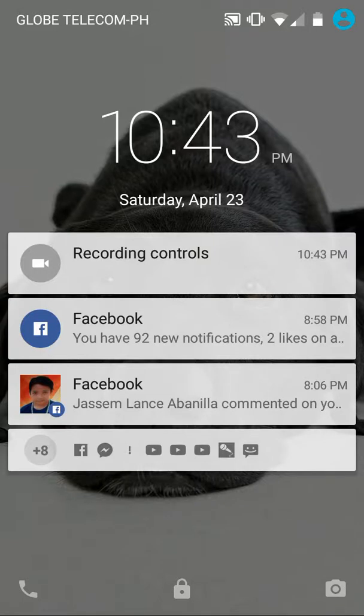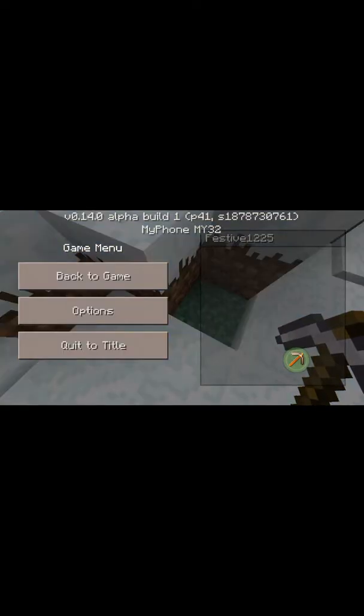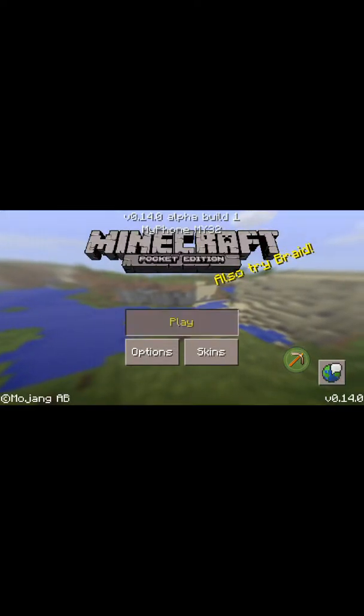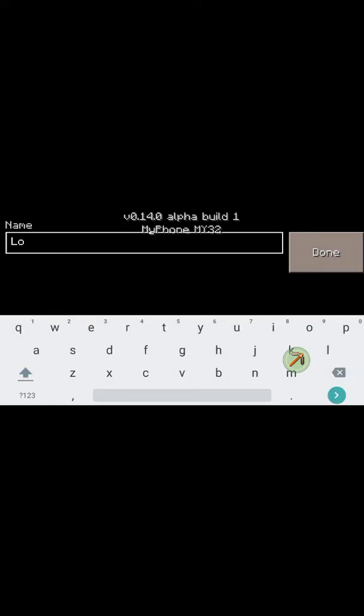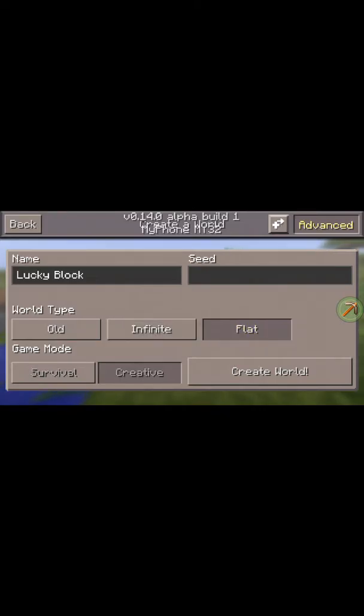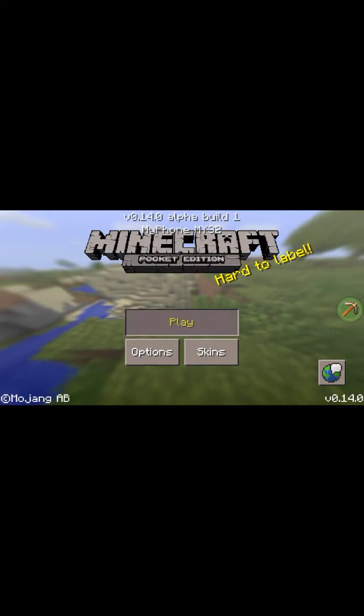Hello everyone, today I'm here with my lovely dog and we are gonna go to Minecraft. I have a new awesome mod called the Lucky Block mod. Let's get started — let's name this world 'Lucky Block', set it to flat, and create the world.